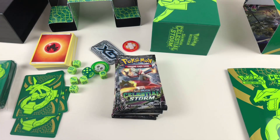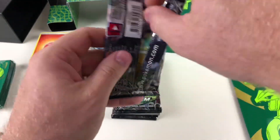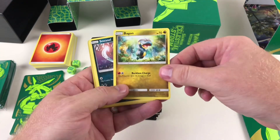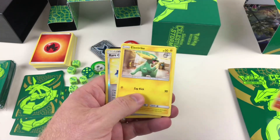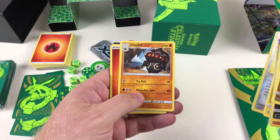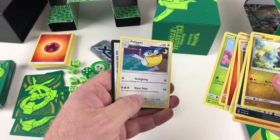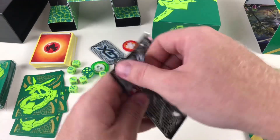Second pack: these open really easily, which is handy. We've got Bagon, Sneasel, Onix, Torchic, a Rare Candy parallel holo — that's a great pull — Claydol which is the stage-one evolution of Baltoy, Fire Energy, Mawile, Volbeat again, and Pelipper. Pelipper is cool!